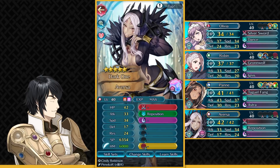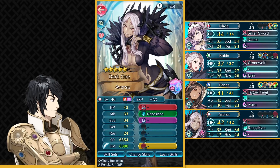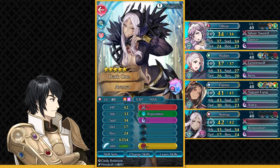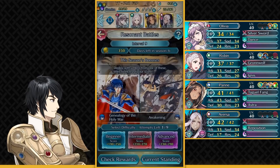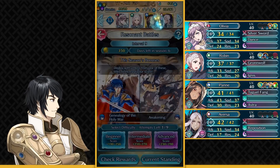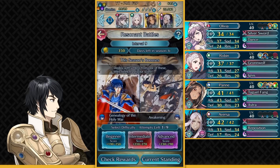And finally, we have 5-star Versa which you don't really need — I'm just using her for reposition, she's a reposition bot. Any unit who has reposition can replace her. Summer Mia with reposition can also work in her place. So this is a pretty flexible solution — Panne is gonna be the MVP here. These are the skills you need on these units and let's begin.